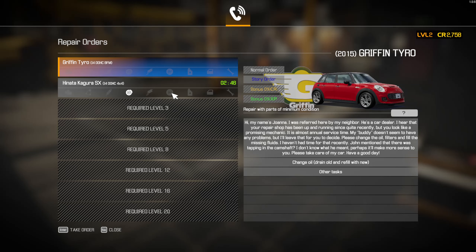Now that I have all the basic tools, let's get this one in. It reads: Hi, my name's Joanna, I was referred here by my neighbor, he's a car dealer. I hear your repair shop has been up and running since quite recently, but you look like a promising mechanic. It's almost annual service time. Please change the oil filters and fill the missing fluids. John mentioned there was tapping in the camshaft — I gotta take apart the whole engine.